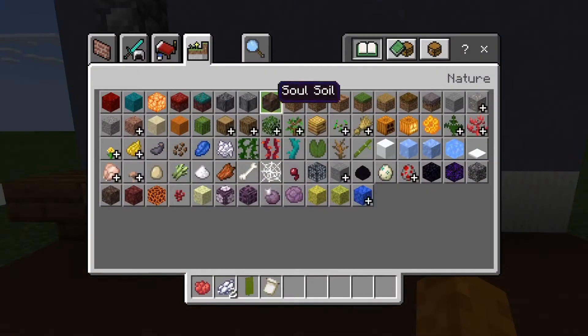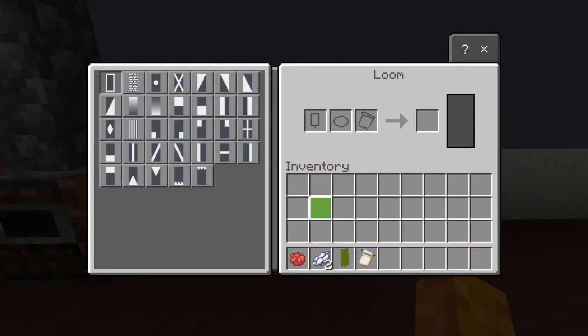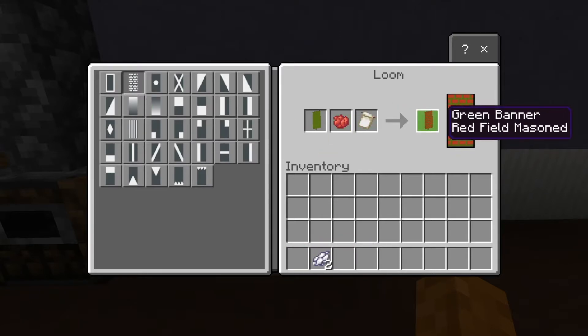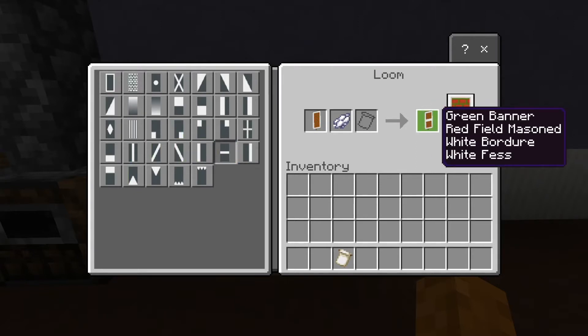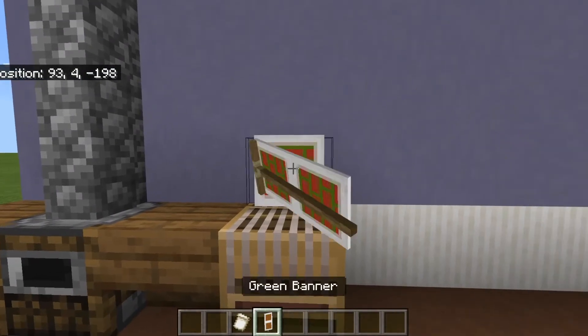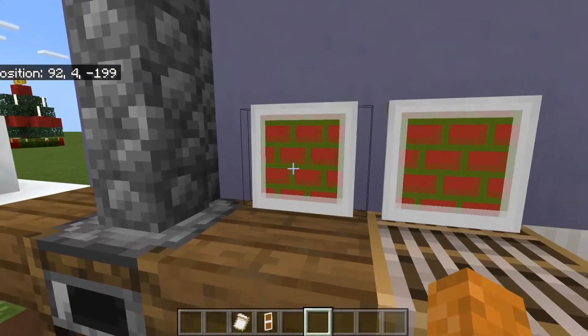Next we're going to make our advent calendar. You're going to need to start with a green banner, or any color of your choosing, two white dye, one red dye, and a banner pattern of field mason. You're going to go into a loom, take a green banner, the field mason banner pattern, and red dye — get that. Then you're going to want to take white dye for a border, and then a middle. You can place it like that in a block, or place it in here and it looks like a little advent calendar with different doors.